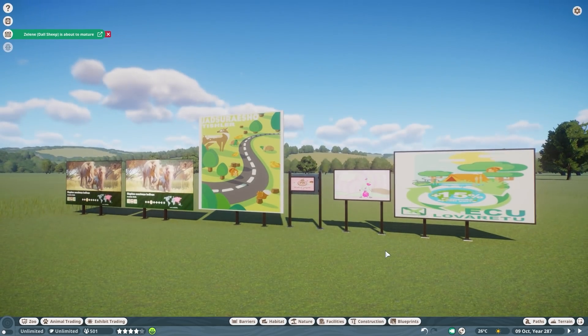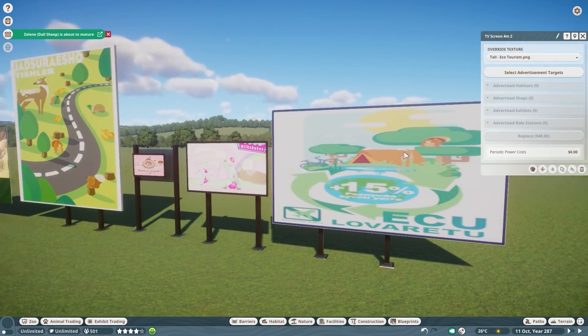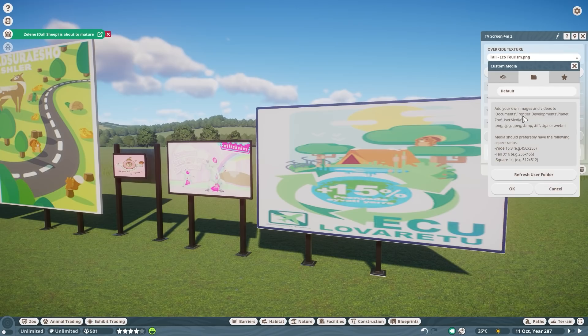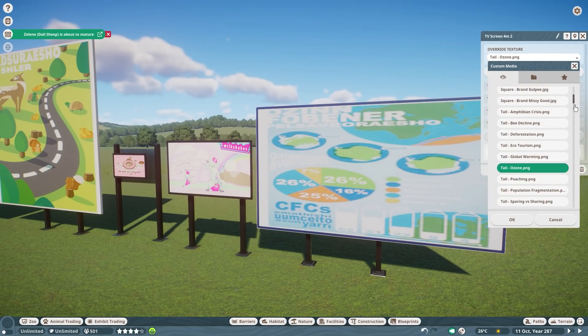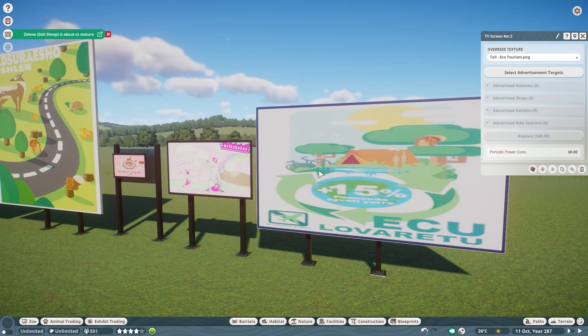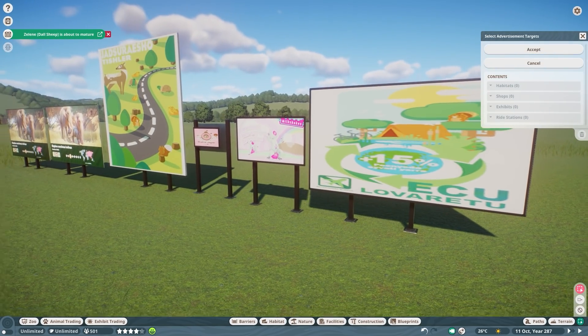When you unpause the game you'll see you're also able to add videos onto the billboards, which is really cool. You can click which billboard image you want to use, and you can create your own pictures by going to Documents > Frontier Developments > Planet Zoo > User Media and adding pictures or video formats there. They also added brand images for shops, conservation sign pictures, and all the animals — the giant otter, the panda, etc. — so you can use bigger billboards as educational signs. You can also select an advertisement target such as a habitat, shop, exhibit, or station.